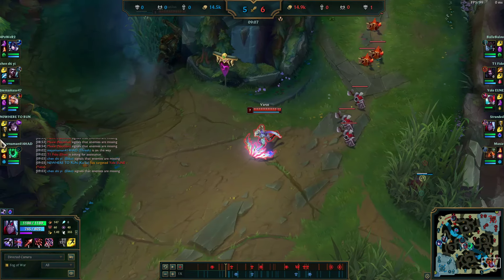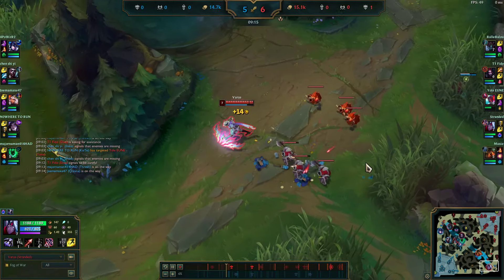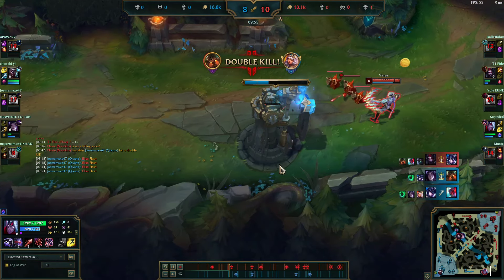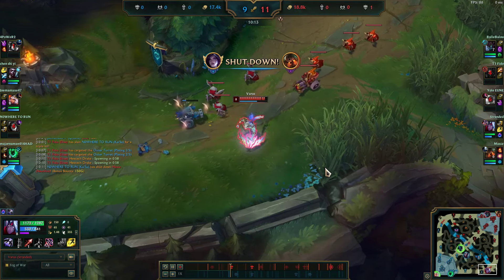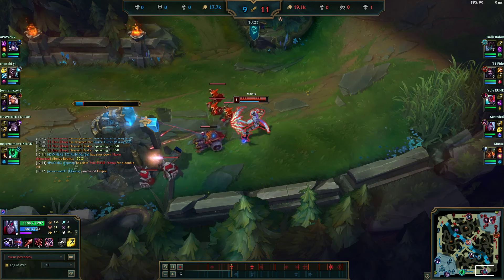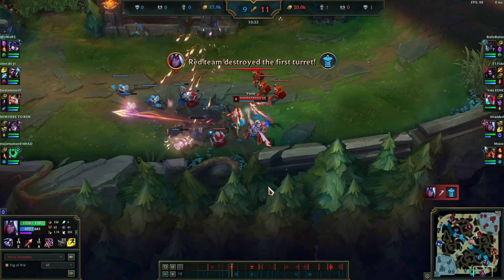As soon as you see this Nautilus can go and roam — that's fine. What you do NOT do as ADC is go and join the fight. Watch what I do instead: I hard shove the wave and hit the tower. Look how much gold I'm getting while all this is going on. I'm ridiculously fed — I'm pretty sure I get the full turret here. That's a really, really bad roam for them.